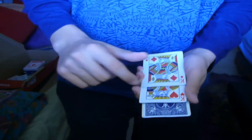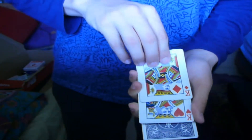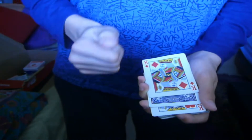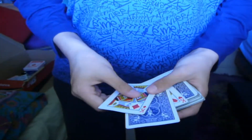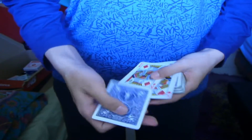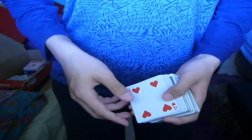Their job is to capture your selected card, to track it. And as you can see, they're pretty good at their job. Because now there's one card between the two red kings, and this card is, of course, your selected card — the four of hearts.